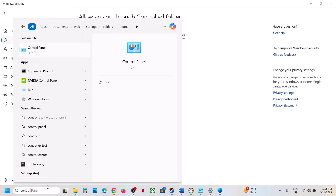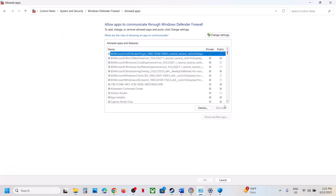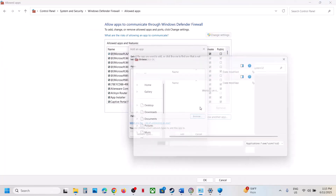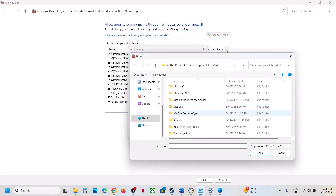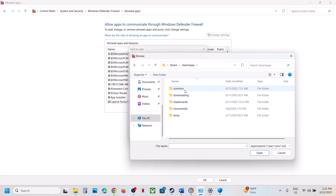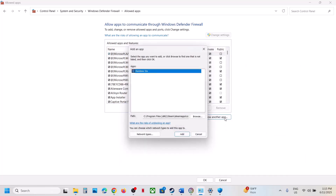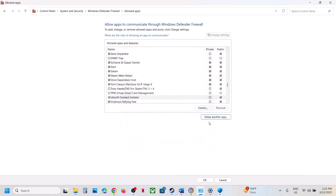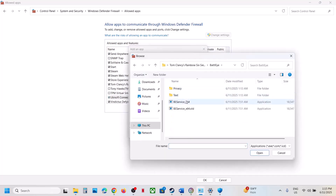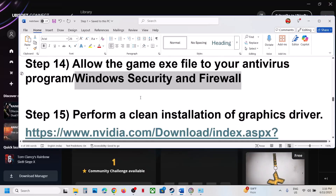Again click Add an Allowed App, Browse All Apps, and select the BattlEye exe file as well — you need to add all exe files. Once everything is added, launch the game and check. If still not working, open Control Panel, go to System and Security, Windows Defender Firewall, Allow an App or Feature through Windows Defender Firewall, click Change Settings, click Allow Another App, click Browse, go to the game installation folder, select the game exe file, click Open, click Add. Repeat this for all exe files including BattlEye, then launch the game and check.